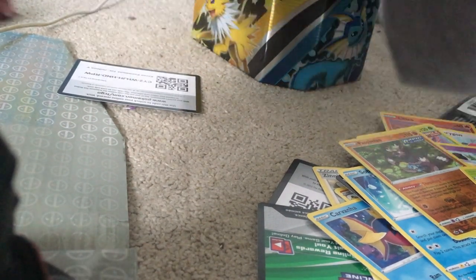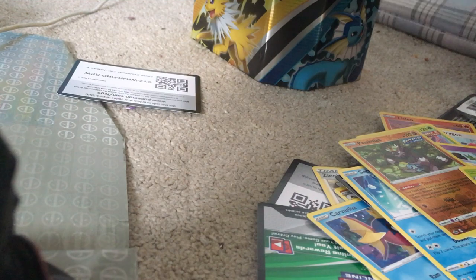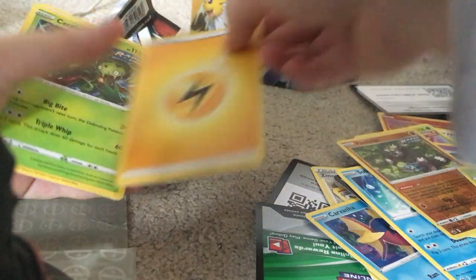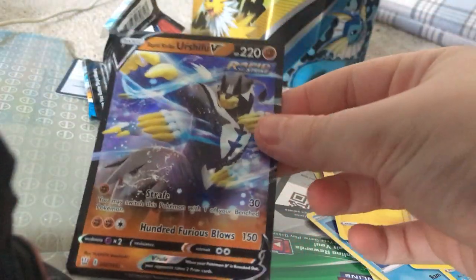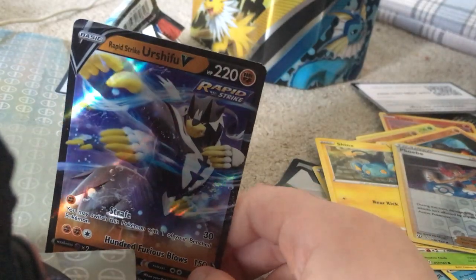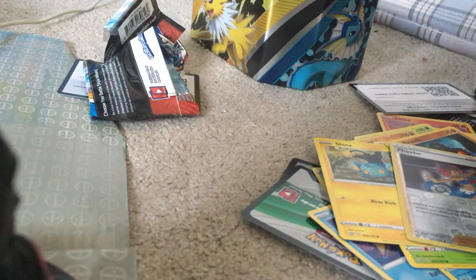Battle Styles - come on, please give me something good. One, two, three, four to the front. Energy, Carnivine, trainer, Pancham - I'm just going to go through this quickly. Actually wait - no way! We actually did get something! Rapid Strike Urshifu V! Let's go! My friend actually has the rainbow version of this - shout out to Bread YT, go and search him up. That is a decent card - let me sleeve that up.